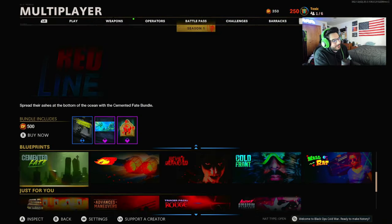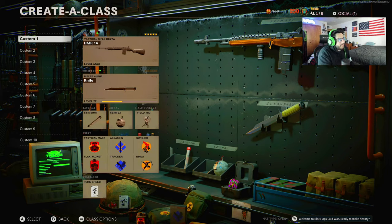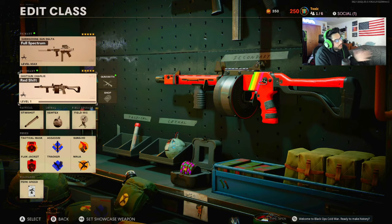1400 COD points is a good amount — I feel like it should have been 1100 at most. The Full Spectrum is for the KSP. I haven't even used the Street Sweeper to gain progress — I only ever used it when I bought the first blueprint, did a challenge, and never touched it again. So I'm still level one with that. The Redshift is for the Street Sweeper. Both of them have all the attachments filled up.